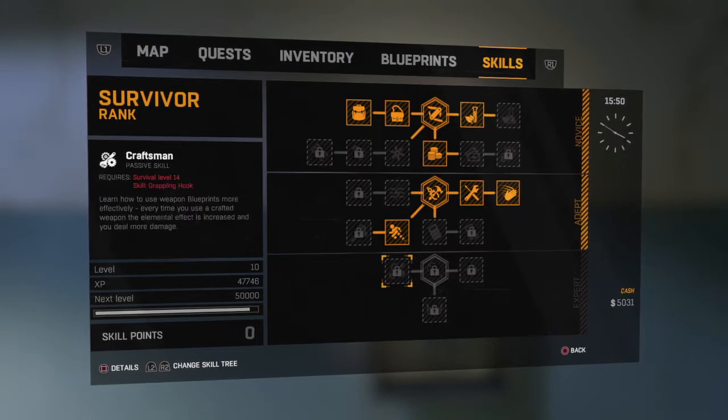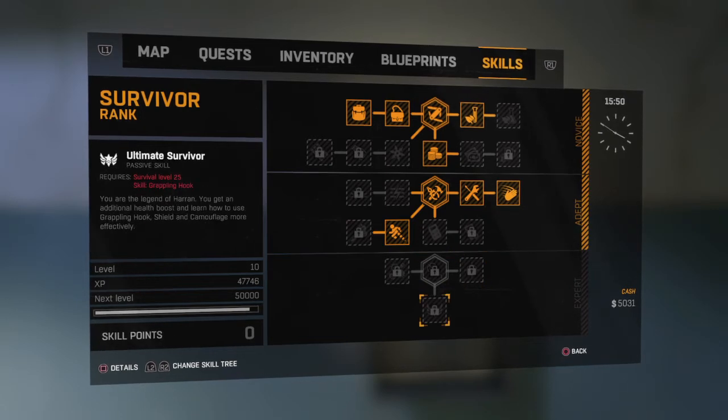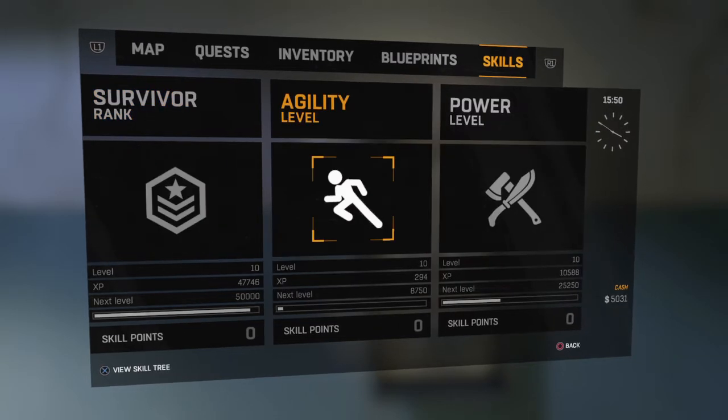You also have craftsmen, which gives you the grappling hook. You need the grappling hook skill first to unlock that one. Then there's specialist — learn how to use weapons better. And then the ultimate survivor, which pretty much gives you a health boost and camouflage everything. That is the survivor tree.